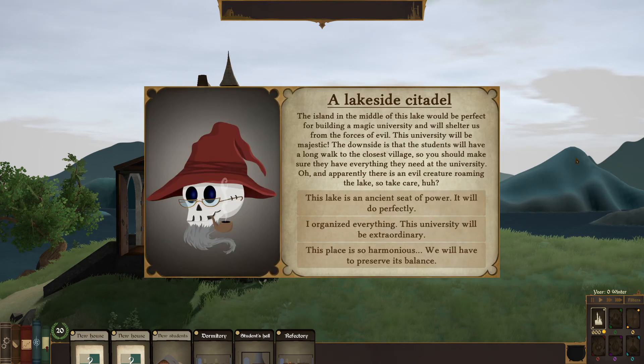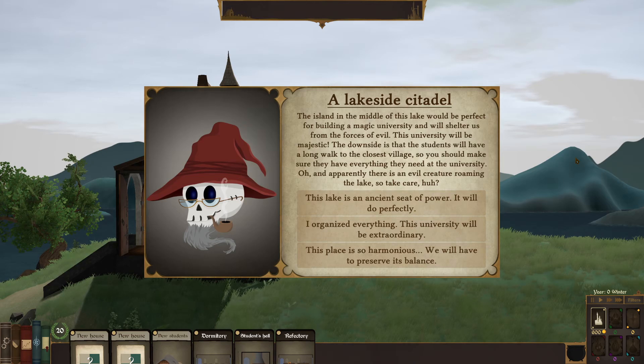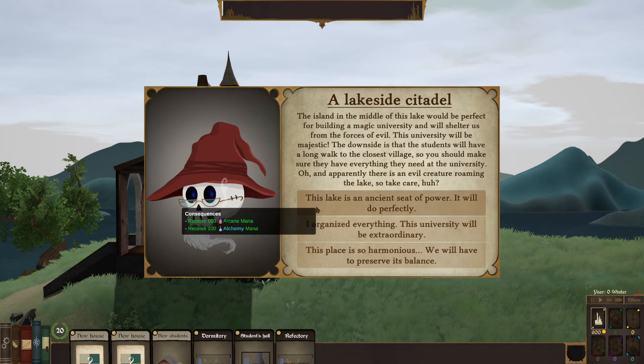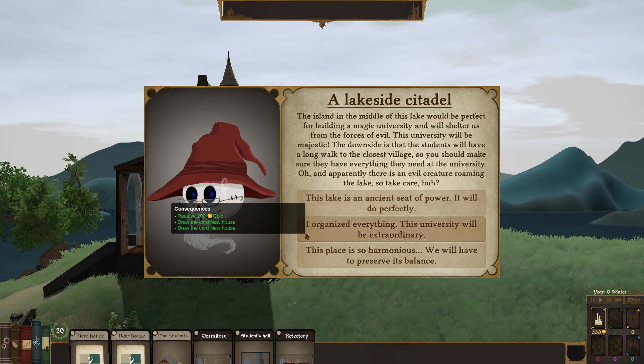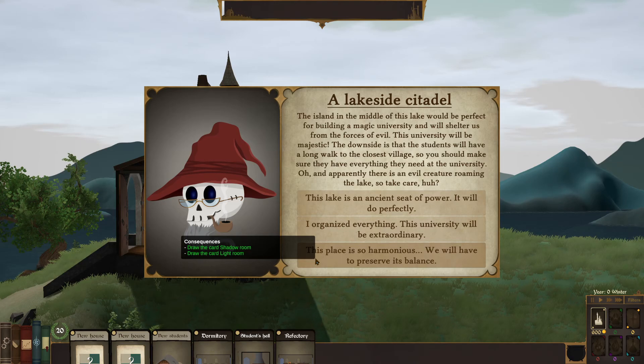The island in the middle of this lake would be perfect for building a magic university and will shelter us from the forces of evil. The downside is students will have a long walk to the closest village, so you should make sure they have everything they need. Apparently there's an evil creature roaming the lake, so take care. Choosing the ancient seat of power option, we receive 500 arcane mana and 100 alchemy mana. Going with 'I organized everything' — receive 200 gold, draw the new card house. Another choice draws a shadow room but also a light room.